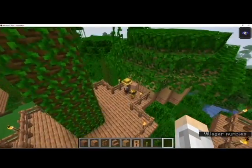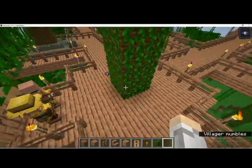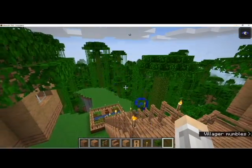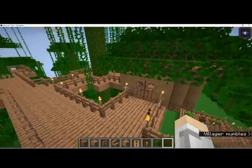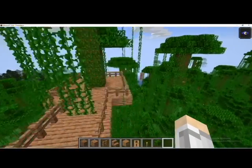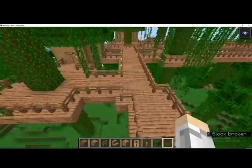There's two villagers. Only one of them has a job at the moment because the other guy can't get to the other job blocks. I only have two houses built, because I've been struggling with that. But this is the setup we've got going on here. That does not belong there. Okay, moving on.